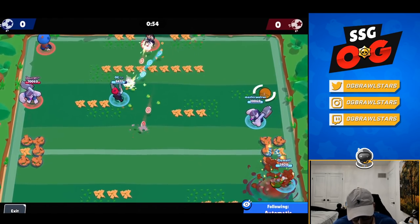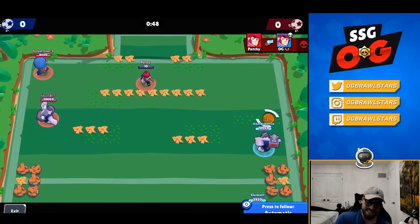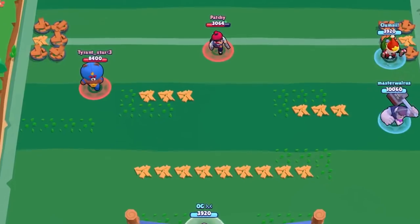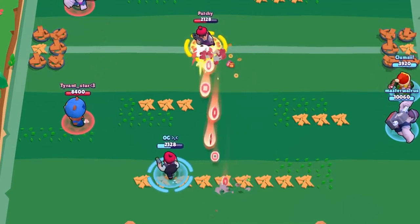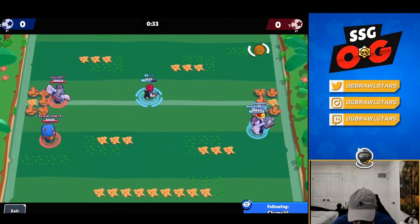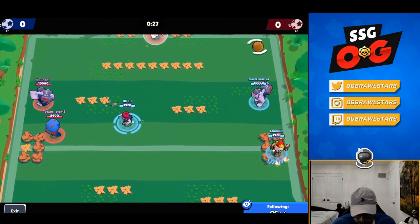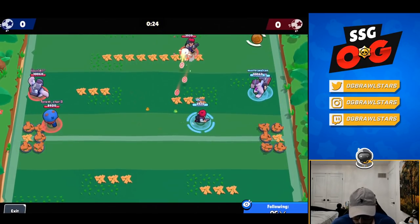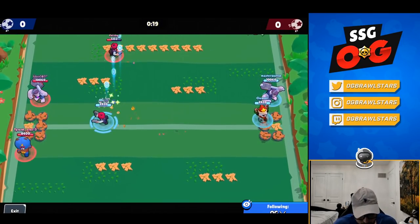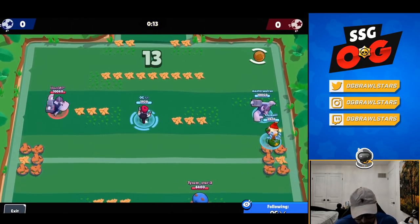Colt 1v1s are definitely the best 1v1s in the game. His gadget gives him two extra shots, which is actually really good for 1v1s. We both use our gadgets — he survives with 10 HP. It's an easy gadget to use but really useful, and for future Colt 1v1s I'll just use it because it makes things more action-packed and less stalling. It's 1-1 right now with the extra overtime minute, so we're just getting a feel for each other.